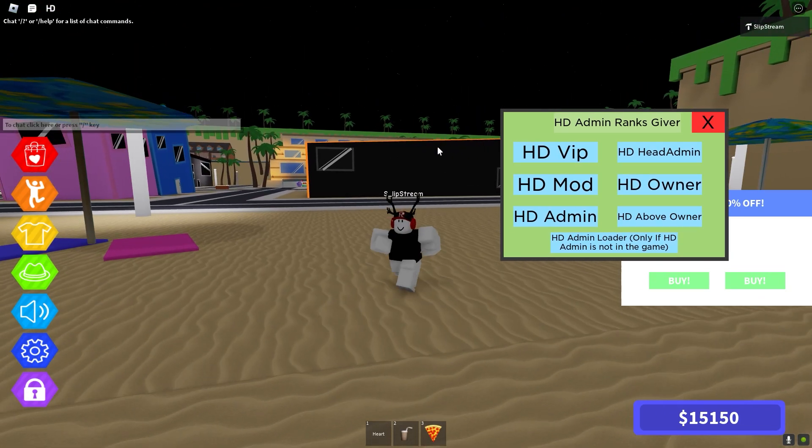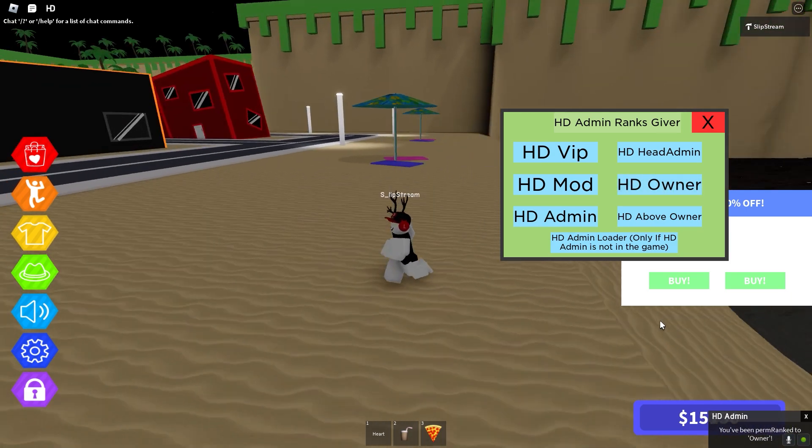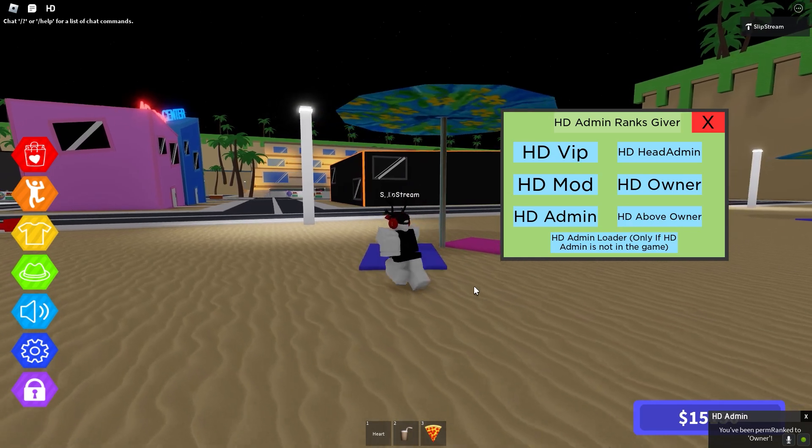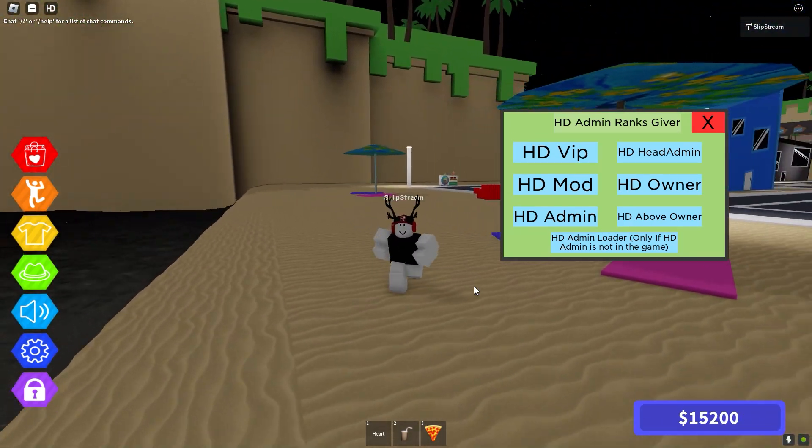Very clean, very happy, very good. You can basically just click HD owner and you're perm ranked owner. So now you got perm rank HD admin owner in a game that you didn't have HD admin in, as long as the game's backdoored you can do this.